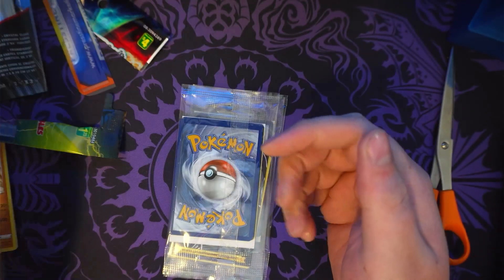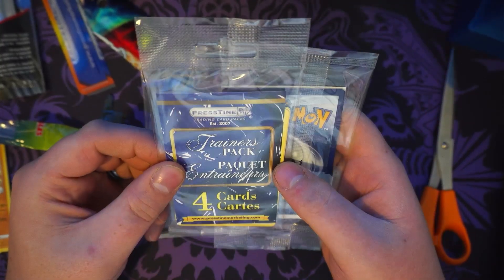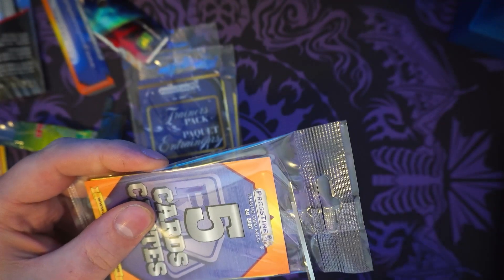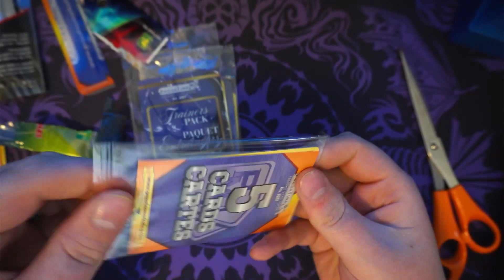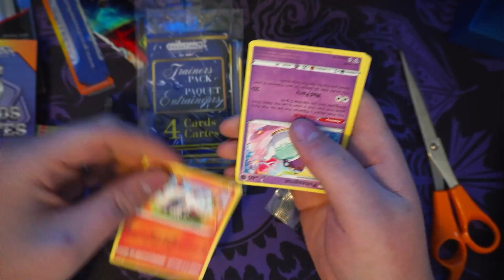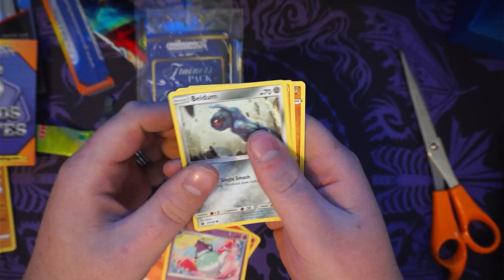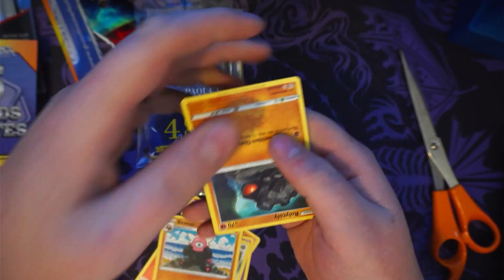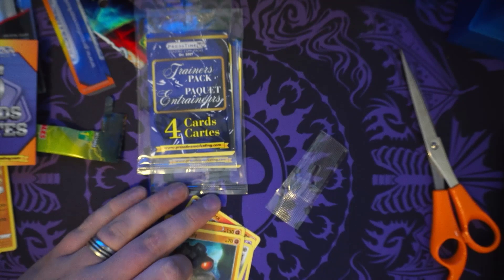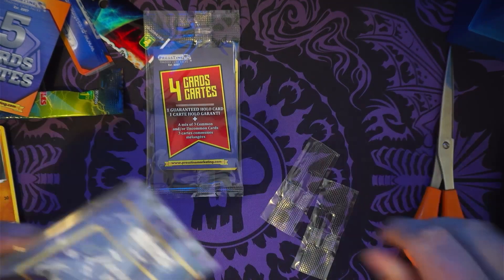We've got four cards, one guaranteed holo, a trainers pack, and five cards total. Starting with the five-card pack: we've got a Larritar — in rotation. A Poltergeist — rotating out. A Belldum — out of rotation. A Bewear — in rotation. And a Wooloo — in rotation. Not bad.